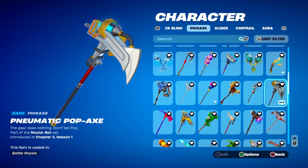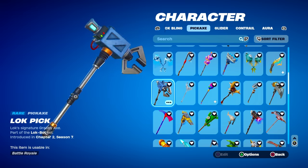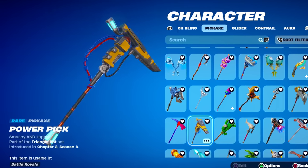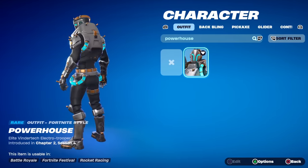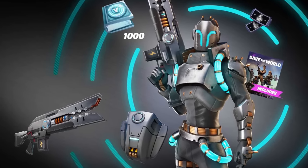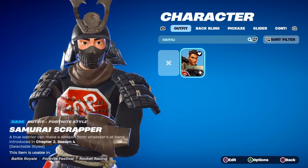You could also potentially say that some of these Save the World pickaxes are rare because Save the World skins aren't exactly that popular and not everyone buys them. Plus, these packs are only available for a limited time, and some are definitely more rare than others. Powerhouse is definitely the rarest Save the World pack, but it never actually came with a pickaxe — it was only a back bling, the skin, and the Save the World weapon. The Samurai Scrapper is also a rare pack that didn't come with a pickaxe.